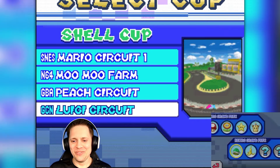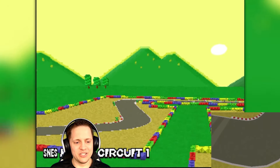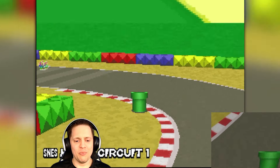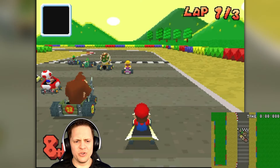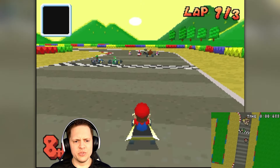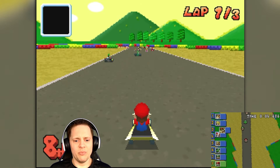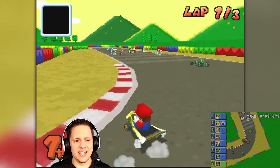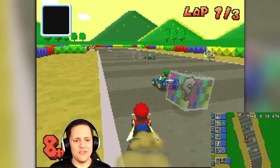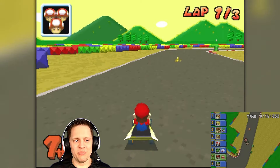We have Moo Moo Meadows in this one, let's check it out. The first track is from the Super Nintendo: Mario Circuit 1. I remember this one — there are so many different circuits I remember on the Super Nintendo. I don't remember if this one was brought back in Mario Kart 8 or not. Anyway, we have the Shooting Star cart. If it's bad, I might have to switch back to the egg one, because that was my best cart by far.